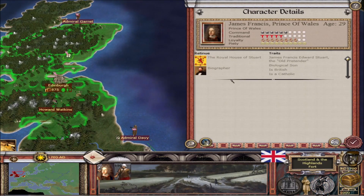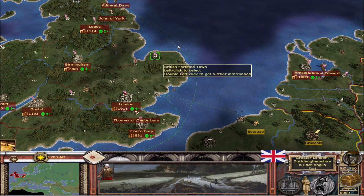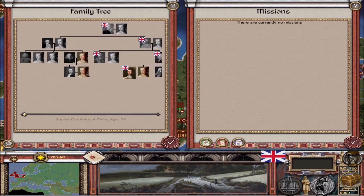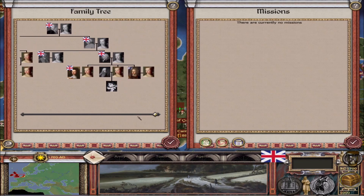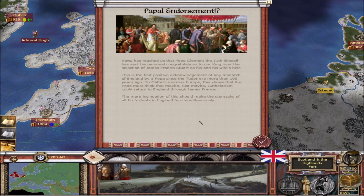James Francis Stewart starts as the Prince of Wales because King William is still alive. James Francis is of the Royal House of Stewart, and George of Hanover will not be in your country. This is done by having two branches of the family tree, which has gone through a massive expansion — now there are about six British monarchs. You start with two lines: George of Gloucester (that would be George of Hanover) and James Francis, Prince of Wales. Depending on which event you choose, one of these lines dies — if you choose James, then George of Gloucester will die. The event is then followed by a Papal endorsement: Pope Clement XI has sent personal congratulations for the selection of James Francis Stewart as heir, the first positive acknowledgement since the Tudor era.